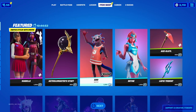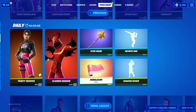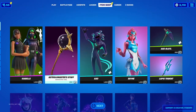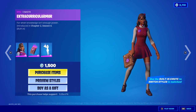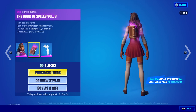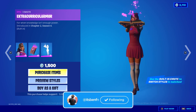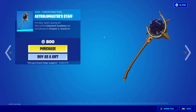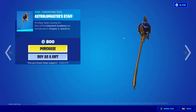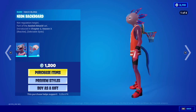We just had the brand new 16.50 update in Fortnite. This is the final update for this season. Let's quickly take a look at today's item shop. We've got the Isabella skin, as you guys can see right here, with the Book of Spells Volume 3 back bling, the built-in emote as well, which is super awesome. We've got the Isabella pickaxe, the Axo skin as well, with the Neon Backboard back bling.